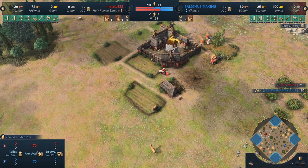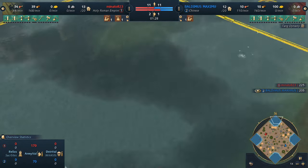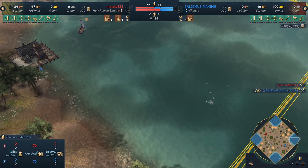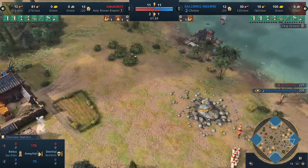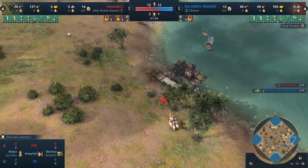On this map we've got four big ponds of water, but only four deep water fish — I wonder if it's even worth it. Looks like it is, about 1,000 food each. Both players are opening with a dock.